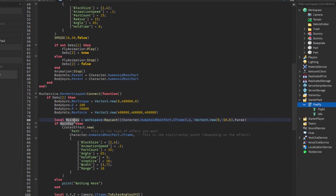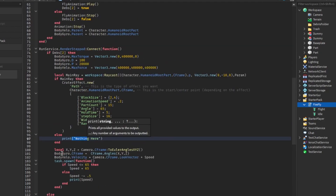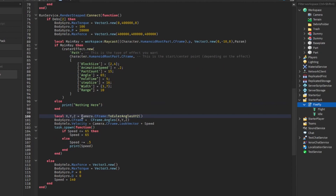So if the ray hits — meaning we're within 10 studs of the ground — then we're going to create a crater, which is a path crater that follows our trail while we're flying. While the ray is active it creates a path crater that follows us. You can see the block size, animation speed, part count, etc. If we are above 10 studs from the ground, we do nothing there. Then we get X, Y, Z from camera.CFrame's Euler angles and use that to set our BodyGyro's CFrame to match the camera angles, so we can adjust direction while flying.